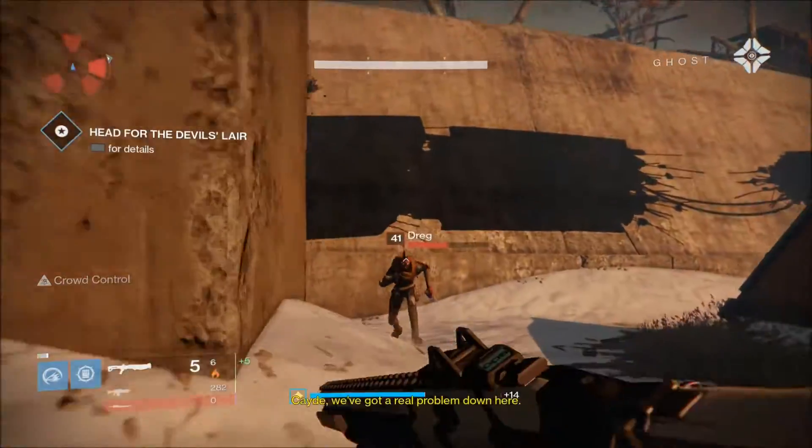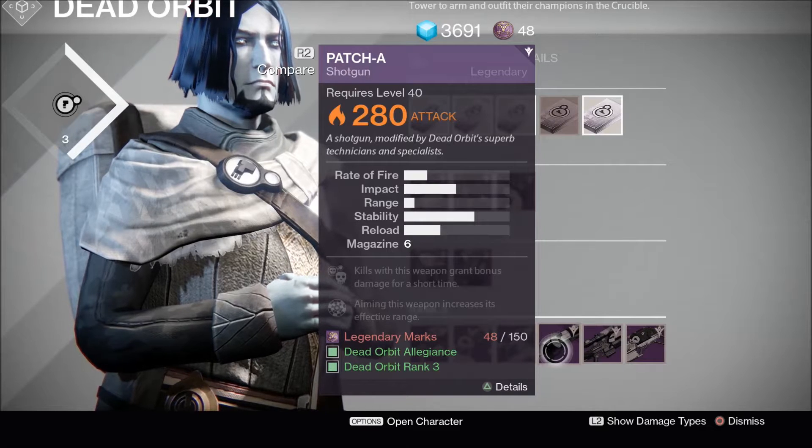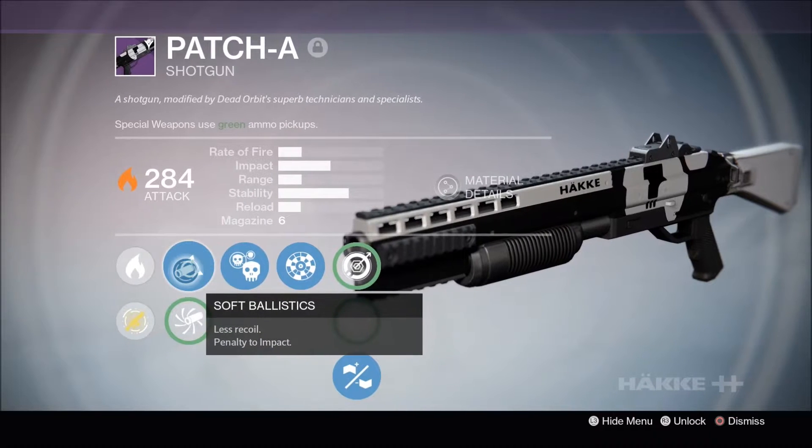Hey guys, today I'll be talking about a new legendary shotgun of the Taken King, Patch A. Patch A is a Dead Orbit shotgun that can be purchased for 150 legendary marks, provided you're supporting Dead Orbit and have reached rank 3 with them.